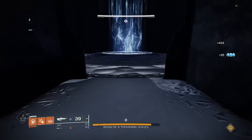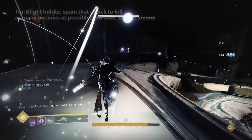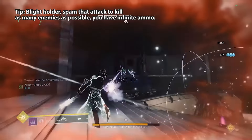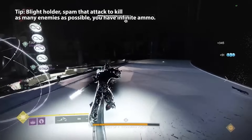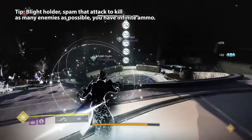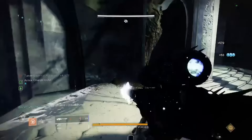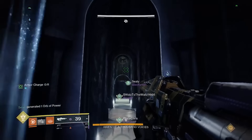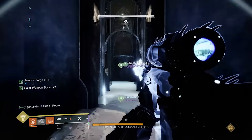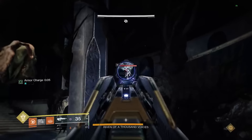The blight holder can't see the actual symbols, but will notice a faint Taken-looking aura that indicates they're near a symbol in general — the person in the window will confirm if it's the correct one. The trickiest part is coordinating left and right directions. The blight holder needs to move to a spot, but since you're facing each other, sometimes the person in the window will say it's at the bottom of the left stairs and then the blight holder runs to their left down the stairs, which are actually the right stairs for the person in the window.